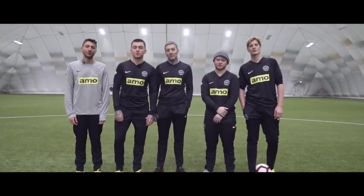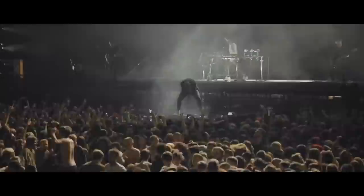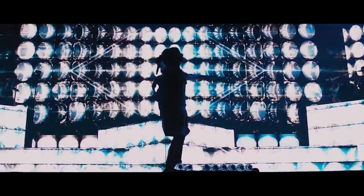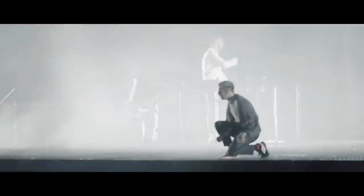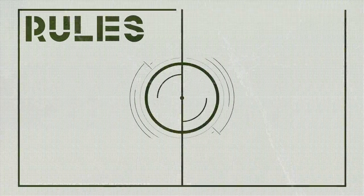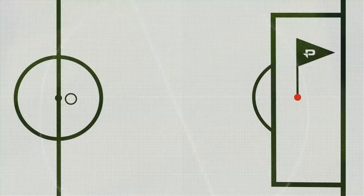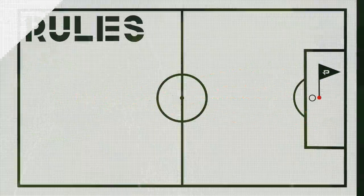Alright, we're bringing the horizon and this is Pro Direct nearest to the pen challenge. The ball must be kicked from the centre circle and the target is the penalty spot. Each player will get five attempts and the closest effort will be measured and added to the leaderboard. Simple.